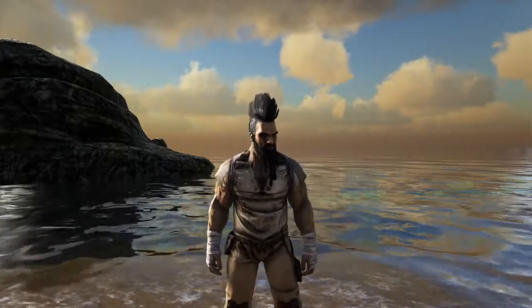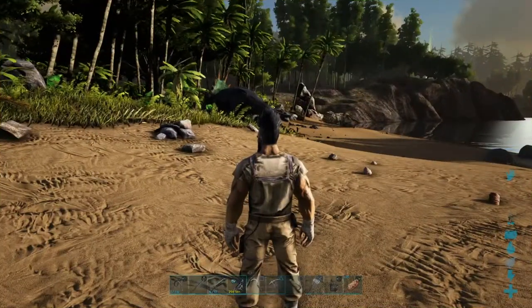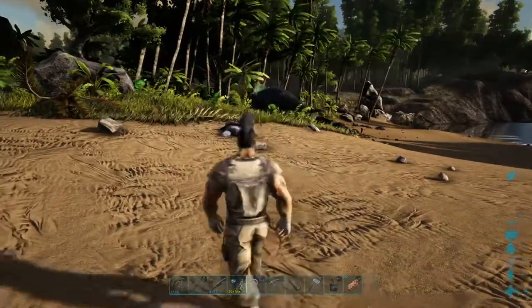Let's go find one. We're looking at the trike spawn map for the island, and as you can see they are relatively common and spawn throughout most of the map. Okay, we found one then, so let's just check its level out.